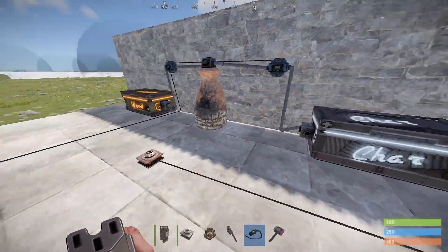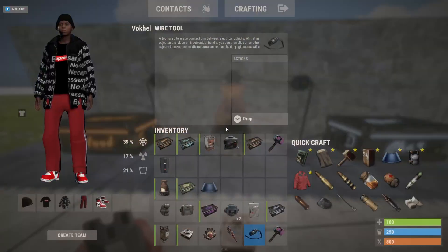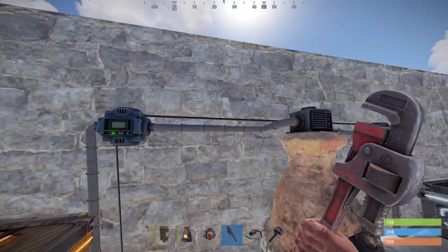Why is this handy? Imagine you have around 10 of these furnaces and you can ignite them all at once. This is the system for just one furnace, but what we want is to get some charcoal fast. So we're going to remove this setup and expand — the system will be the same, but we're just going to add some more furnaces.